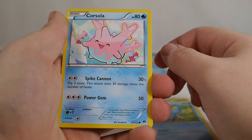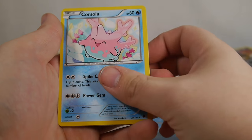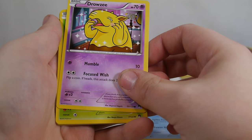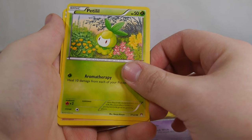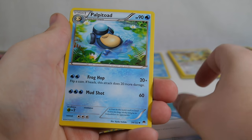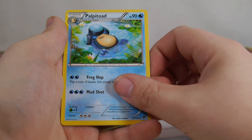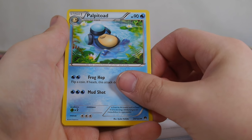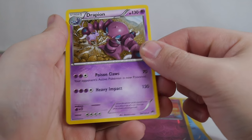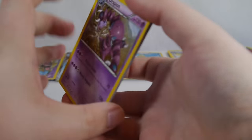Froakie, Corsola — he's so happy, I love Corsola. Drowsy, Petalil, Potion. Palpitoad — I almost said Palpatine. We got a Spritzy. And Dragonair is our rare.